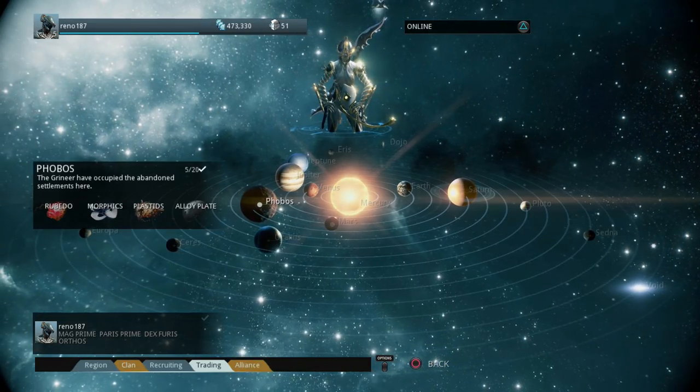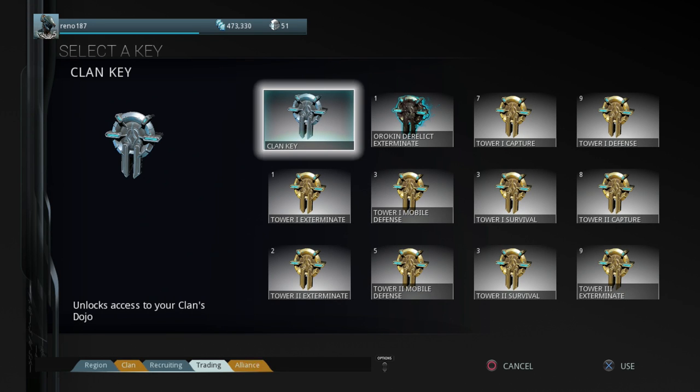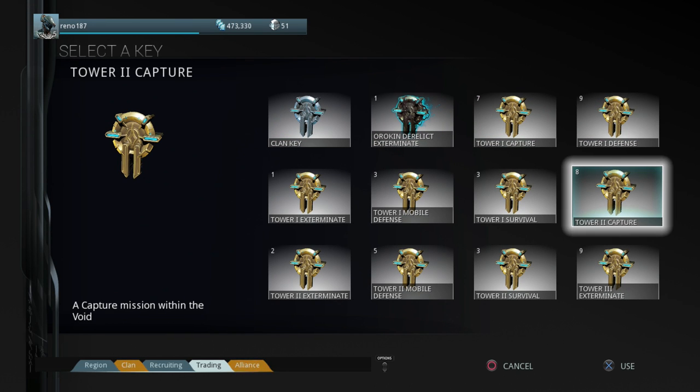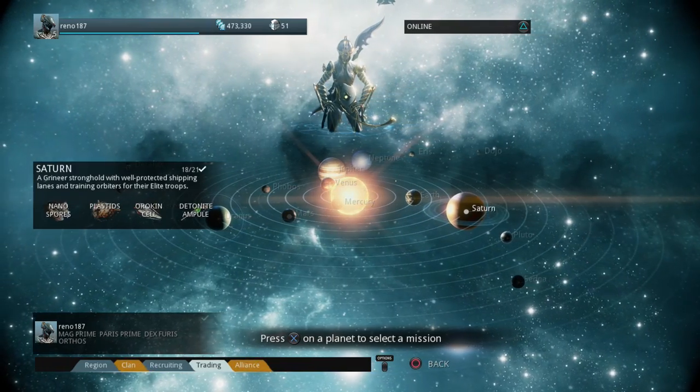But it doesn't work that way. Keys are very important. These are Tower Keys, and they unlock special missions within a place on the star chart called the Void. Inside these Void missions is where you can find the Prime Warframe parts and Prime weapon parts that you cannot get through regular star chart missions on different planets — you have to go to the Void to get them.